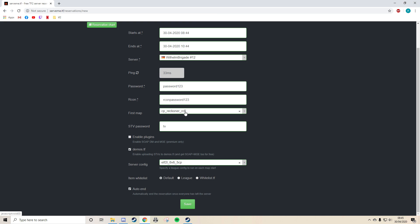Your first map — we'll go for Reckoner; doesn't really matter, choose whatever for the scrim. STV is what people use to join the game as a spectator, so you'll see Source TV is one of the spectators, and people will sort of look through that — it's like the game's eyes.